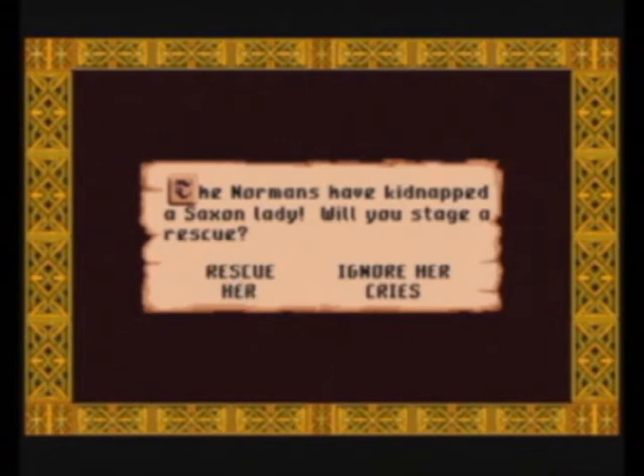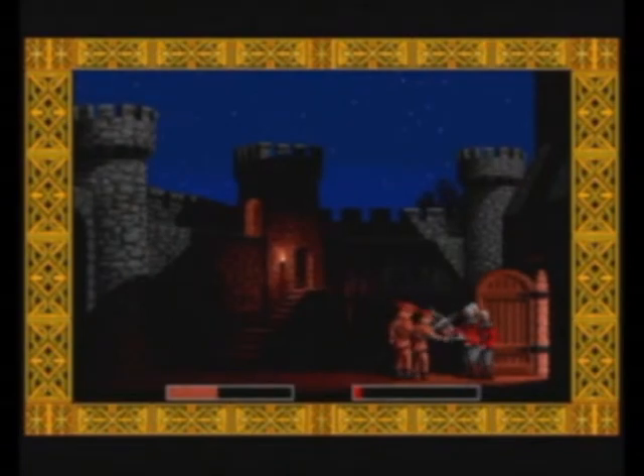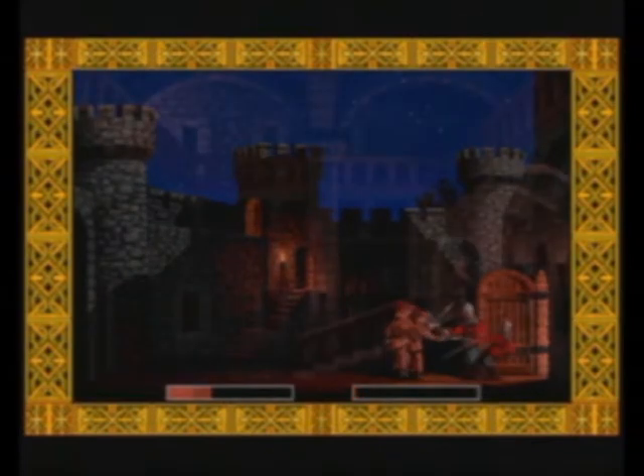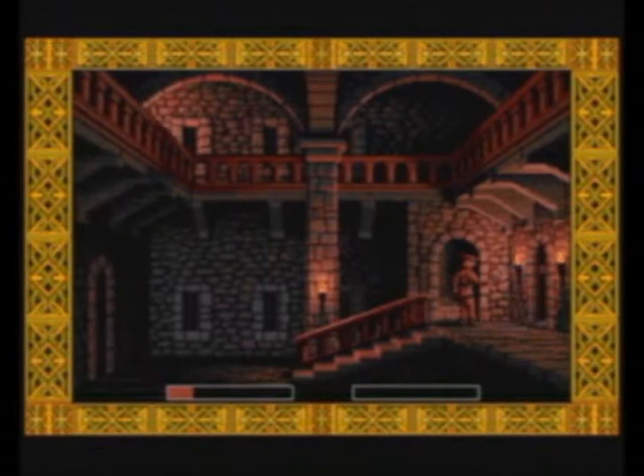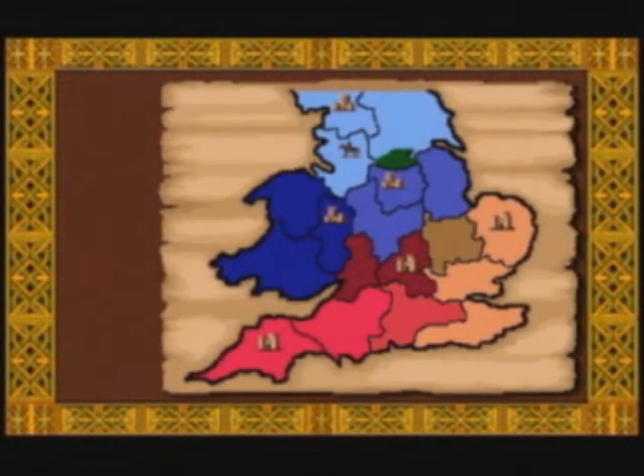Occasionally you also get an opportunity to rescue a damsel in distress, which basically means another raid operation. Once you've beaten both guards, you rescue her and of course make her yours right away. For the pixel porn freaks out there, the C64 version actually has a scene where the lady undresses.